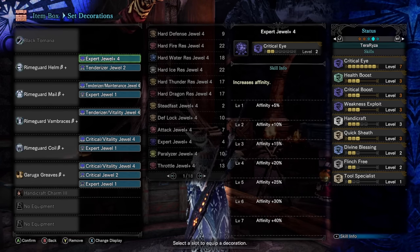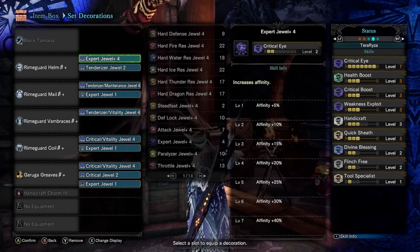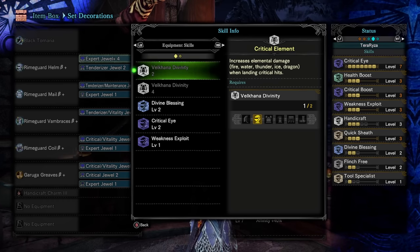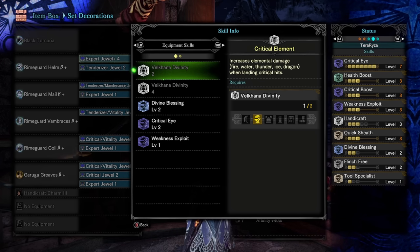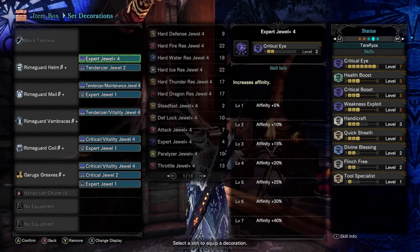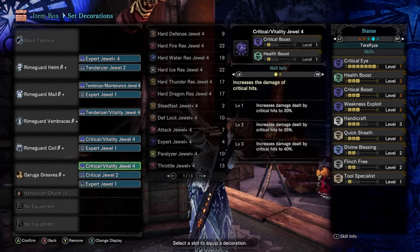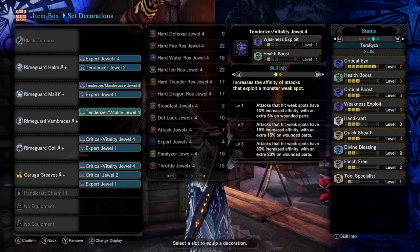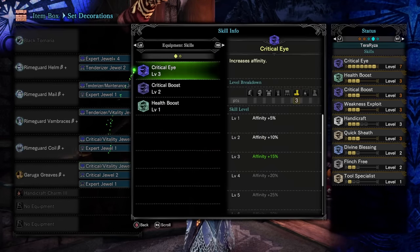For the decorations, you can pause the video to take a look. The main point of this build is to get your Health Boost and then jack up Critical Eye, Critical Boost, and Weakness Exploit as high as possible. All the affinity pairs really well with Valkhana Divinity — the more critical hits you land, the more elemental damage you do. While water element might not be useful in every situation, this is still a really strong longsword build dealing high raw damage with the water damage tacked on as well. We have Handicraft level 3 from the charm as extra. If you can't slot in level 4 decorations, at least slot your Vitality in — you can even use a Vitality charm if needed — then consider a Handicraft charm or something to get your critical stats up for the Valkhana Divinity.